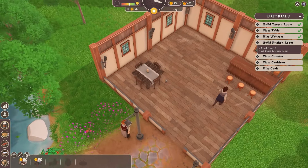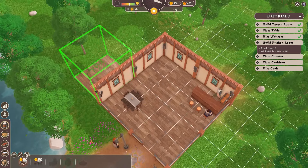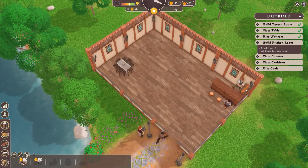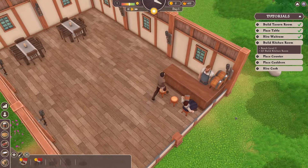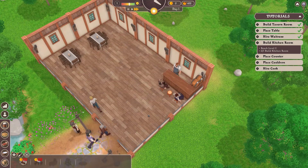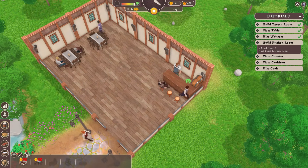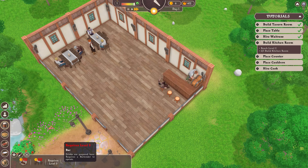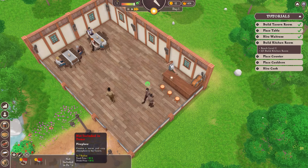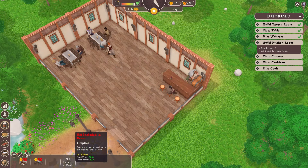We'll also hire a waitress, and we need to reach level two in order to build a kitchen. I'm going to preemptively buy some more of the tavern here, move this over to the corner, and then a bit more. I'm going to max speed this out because it can sometimes be a case of sitting around while not much is going on. In this demo you have access to tavern tables and some bars. Other stuff not included includes a fireplace and stages, which increase tip amounts and money you get.